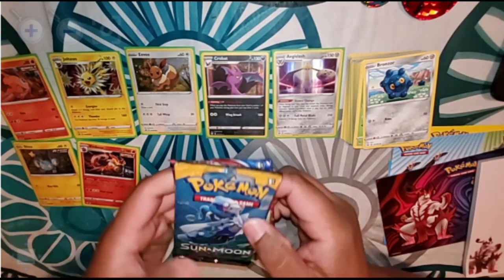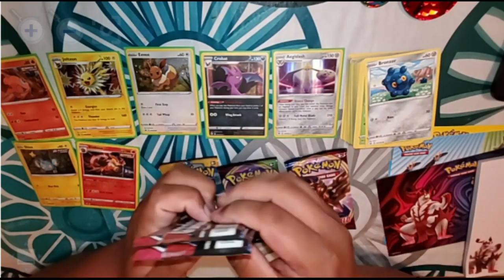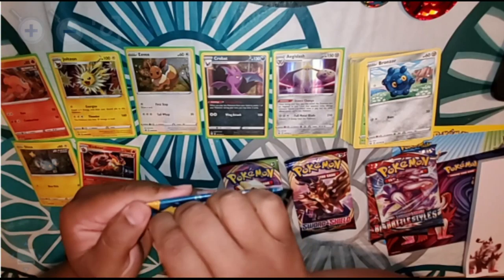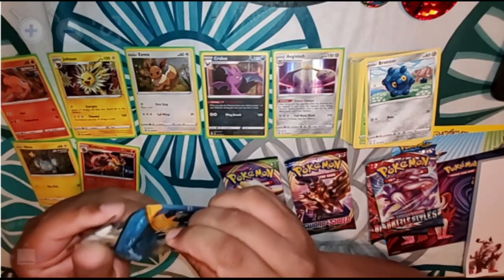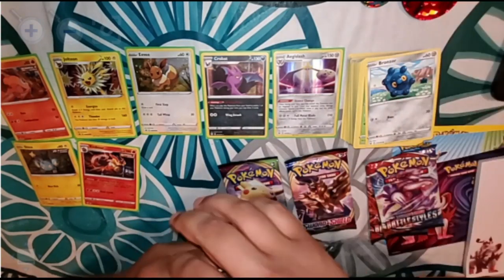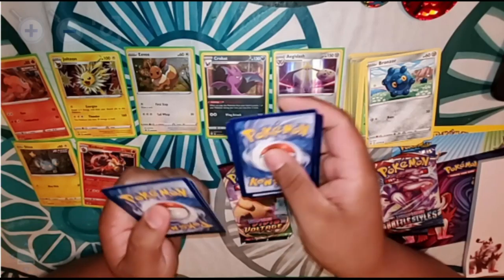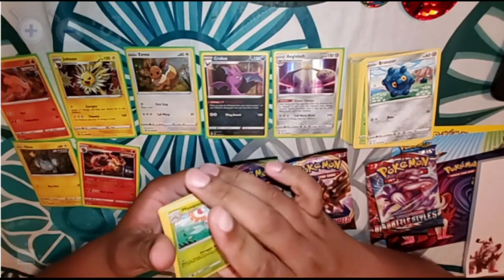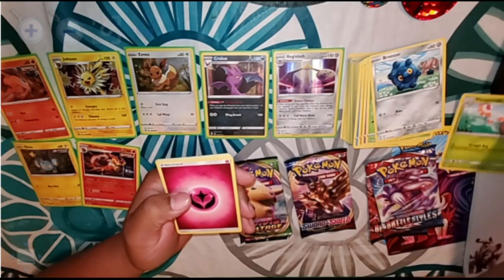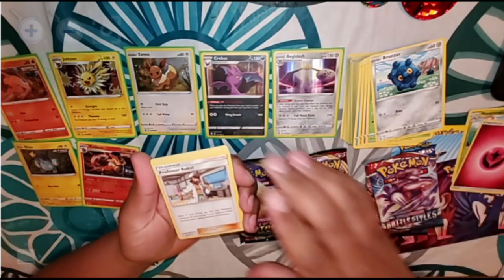So we got the Sun and Moon, Vivid Voltage, Sword and Shield, and two Battle Styles. Let's check out the Sun and Moon first. We got a magical card, a Masquerain, an energy card, and a Professor Kukui.